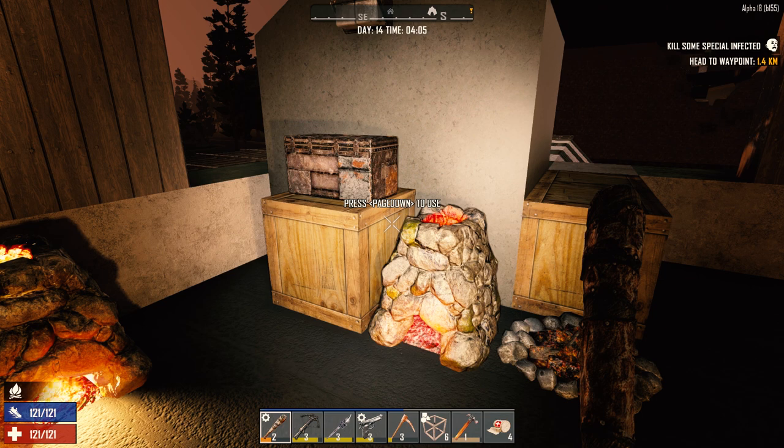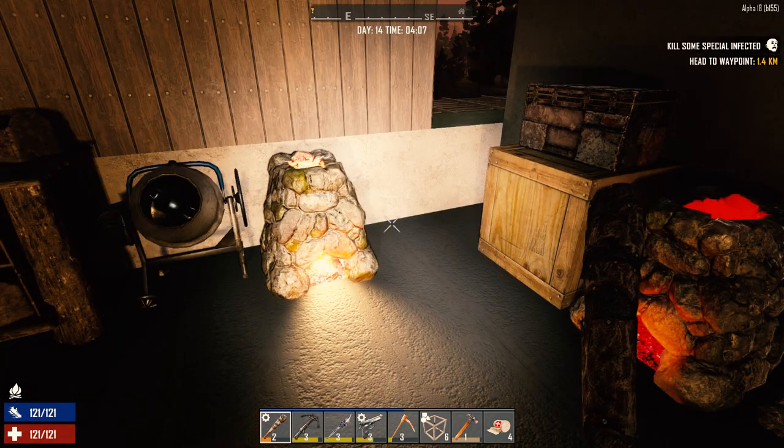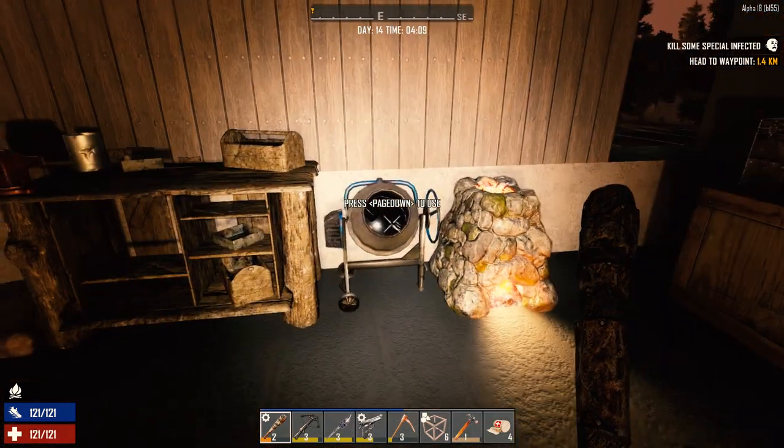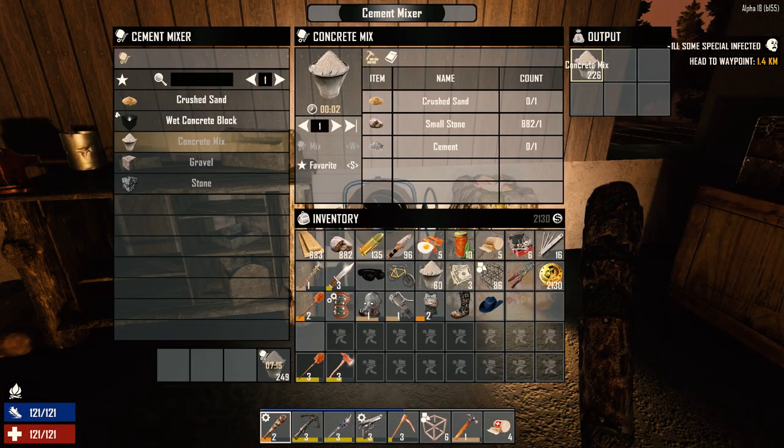Hey everybody, welcome back to my 7 Days to Die series, Surviving Alpha 18. It is the morning of day 14 and we're still getting some concrete going here in the cement mixer, getting it out as quick as possible. We don't really have a lot of concrete mix — we need to get more sand for sure.